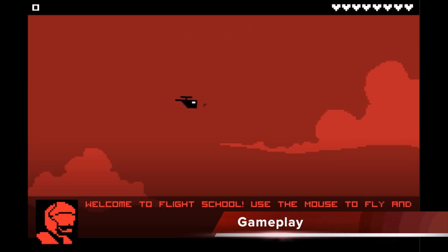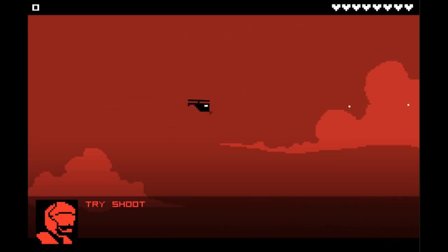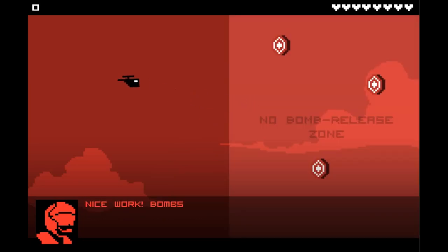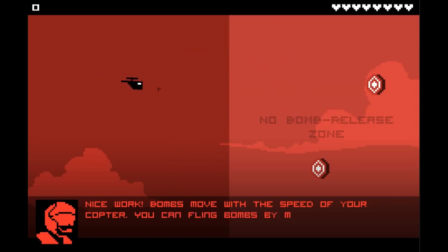As explained in the tutorial, the helicopter is controlled smoothly using the mouse for movement and the left click to shoot. By hitting the spacebar once you will drop bombs, and hitting it again will detonate them. The bombs have a special gameplay mechanic: the ability to throw them using your momentum.